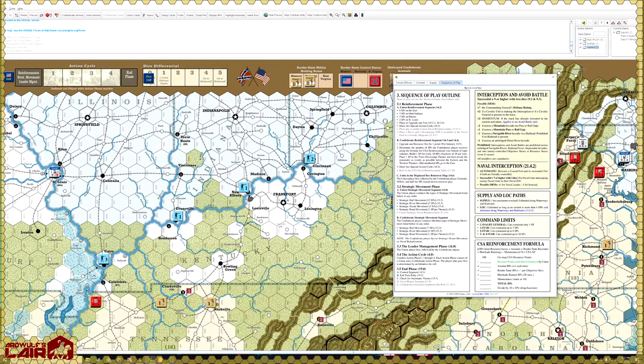In War Between the States, to activate a unit you need command points, but if you don't have them you roll a die. McClellan's command rating is a one, meaning on a roll of a d6 he gets to act — a one-in-six chance. That means he'll frustratingly sit there for a month on average before attacking somebody.